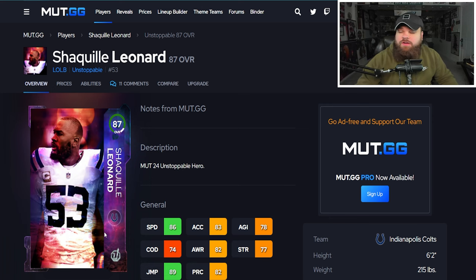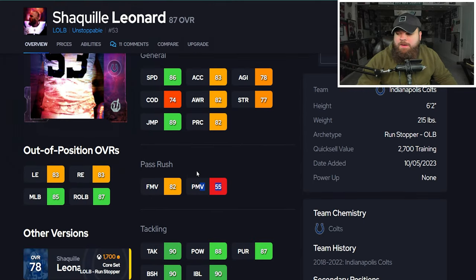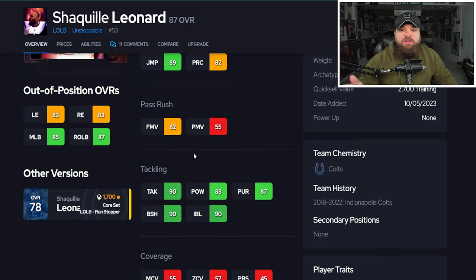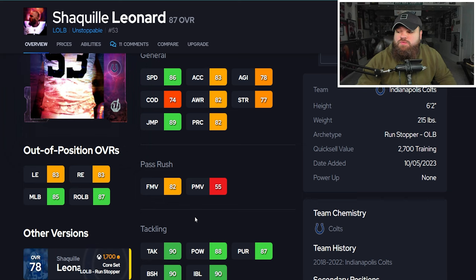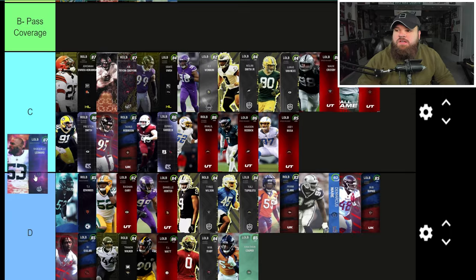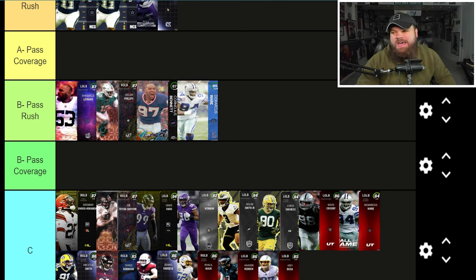Next is Shaquille Leonard — 6-foot-2, 215 pounds, 86 speed, 83 acceleration. He has 82 finesse moves and only 55 power moves, so pass rush isn't the best, but I like the physical stats. He has 90 block shed and 90 impact blocking. Traits only have the finesse move trait on Yes, so he's only using that 82 finesse moves. With that block shed and impact blocking I really like this card. He's going into B tier alongside Jalen Phillips — I actually might like him even more. You can potentially get both of them free with BND choices.